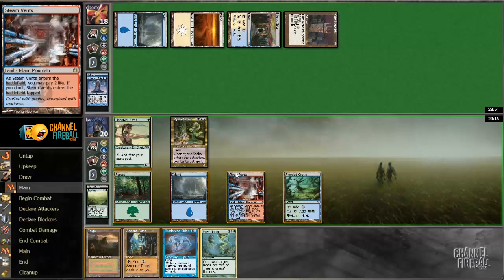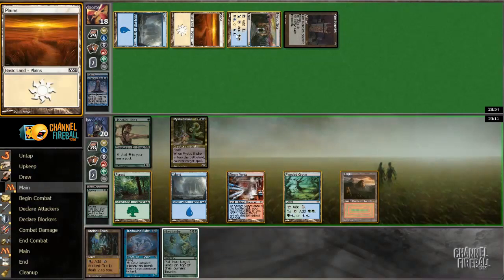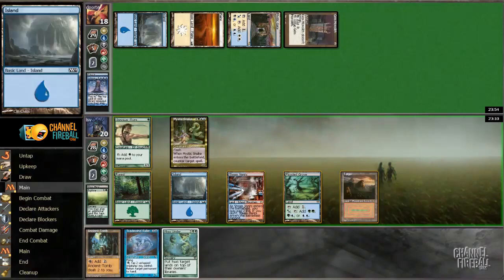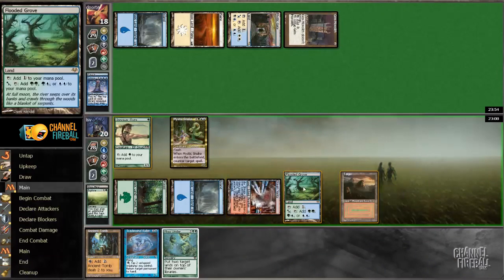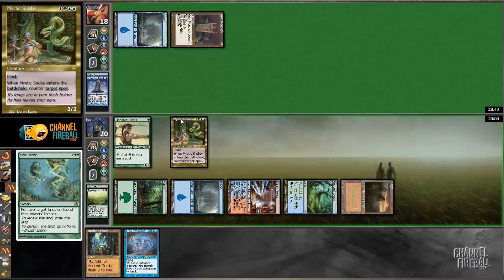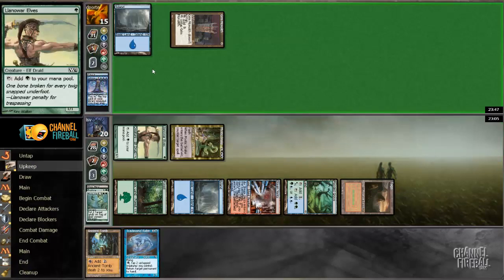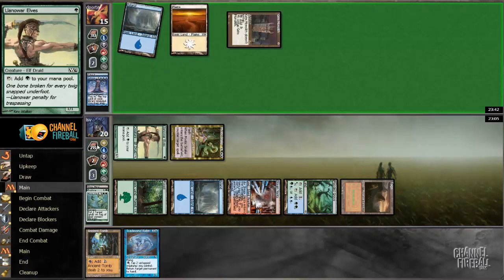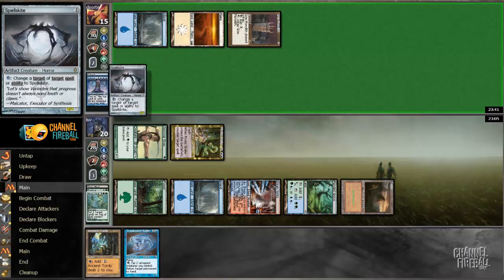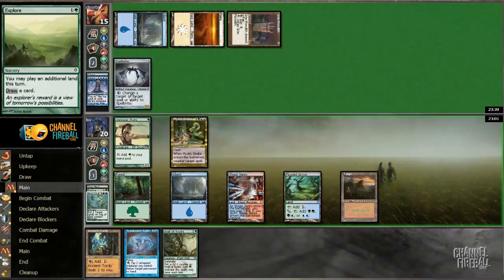Plow Under — I actually like just playing Plow Under here. Get those lands — at random I guess, it doesn't really matter too much given that my opponent's got a Mystic Gate; doesn't matter which lands I choose. Smash for three, pass the turn. The reason I play Plow Under instead of Tradewind Rider is if my opponent has something like Wrath, this gives me a lot more hits, and if they don't have Wrath, getting Tradewind Rider out will be fine later.